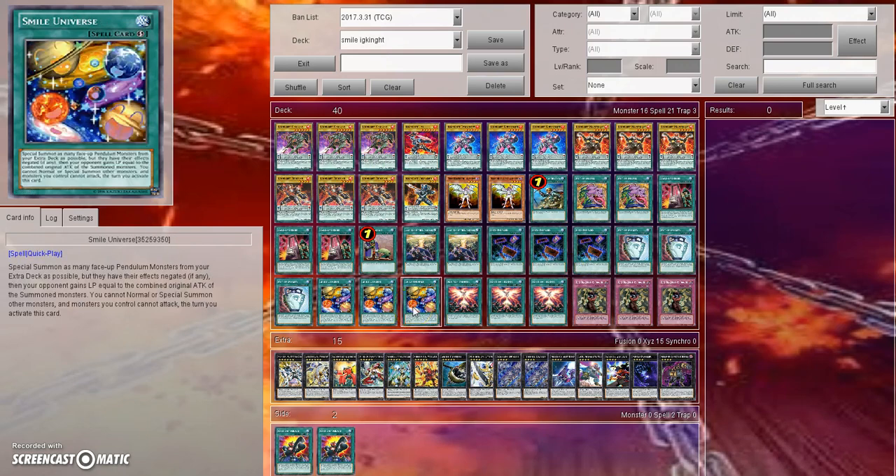Now for those of you who don't know what Smile Universe is, some Yu-Gi-Tubers way, way back covered this — at least several months ago. Smile Universe is basically a Soul Charge for Pendulum Monsters. It special summons as many face-up Pendulum Monsters from your extra deck as possible to your field, but they have their effects negated. As a cost, your opponent has to gain life points equal to their combined original attack of those summoned monsters, and then you can't normal or special summon other monsters, and monsters you control cannot attack the turn you activate this card.